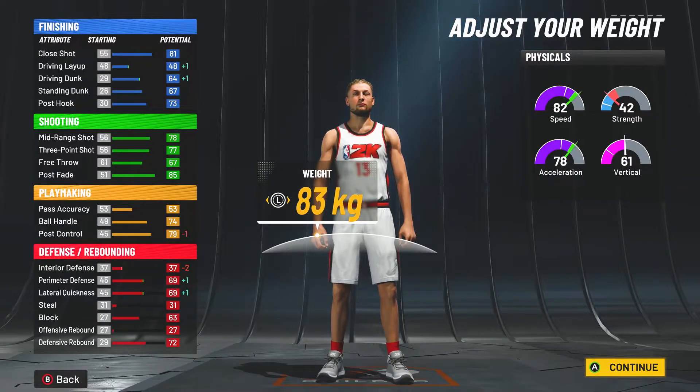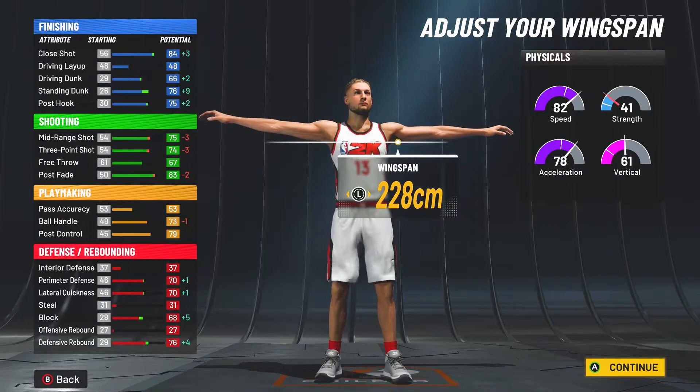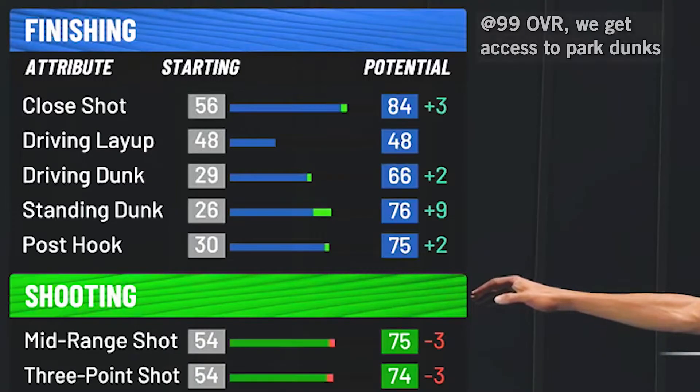For the weight, we want to go all the way down to be as fast as possible, and as you can see, we get an 82 speed and a 78 acceleration, but with gym rat and 99 overall, those are going to be a lot higher. And for the wingspan, the best way to make this build is to max it out.